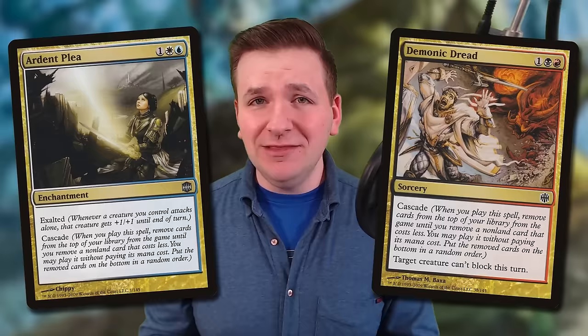Living End isn't dead. You heard me correctly. There are builds out there with Ardent Plea and Demonic Dread, but today we're doing something a little bit different. Instead, we're going to be playing Bloodbraid Marauder from Modern Horizons 2. Let's go check it out.